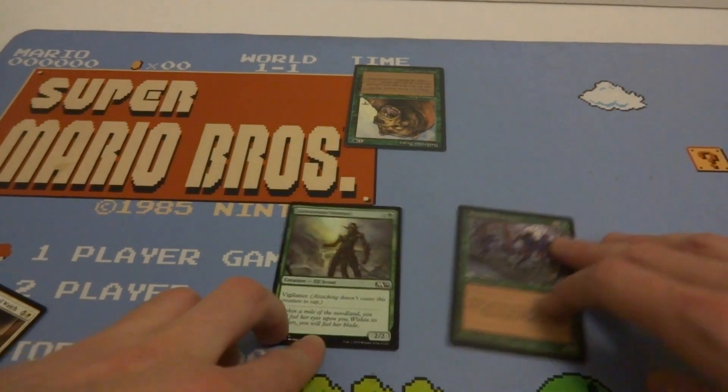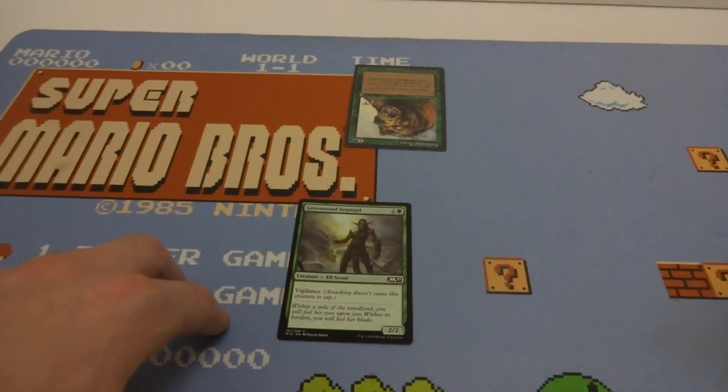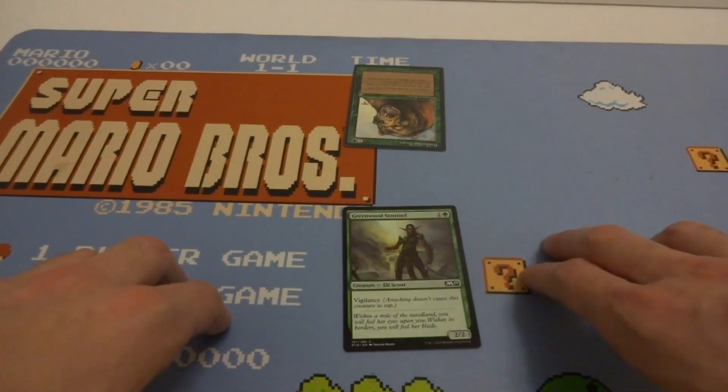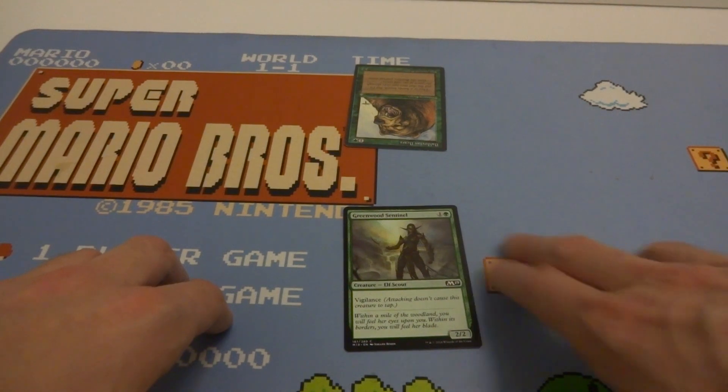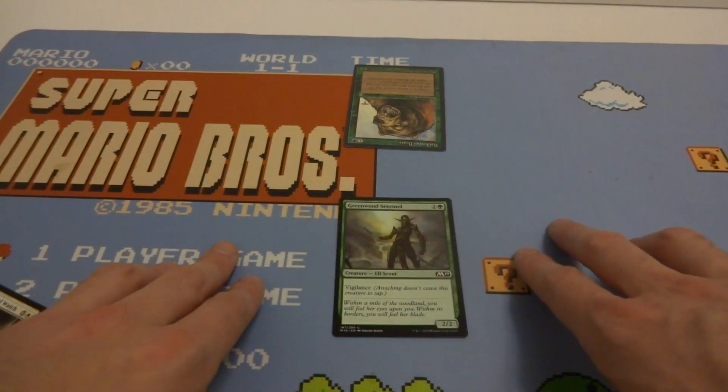Vigilance is a nice little way to be able to attack without tapping, leaving your creature able to block — unlike regular creatures without the ability, which have to tap and are not able to block. Vigilance is pretty cool; it keeps you protected if your opponent wants to attack. I hope this video helped, and I'll catch you on the next one.